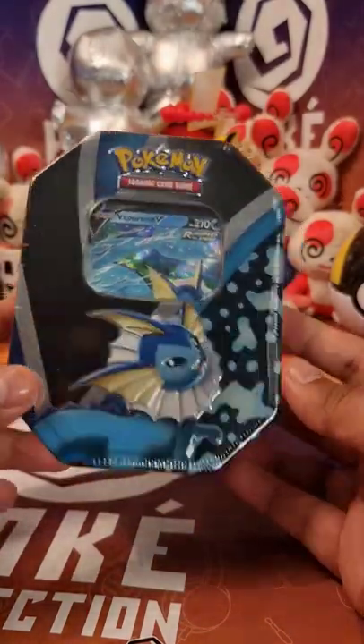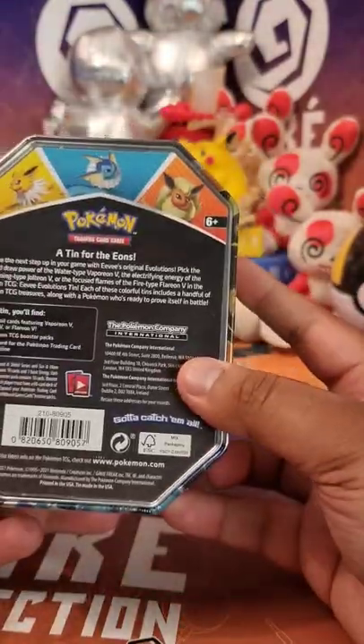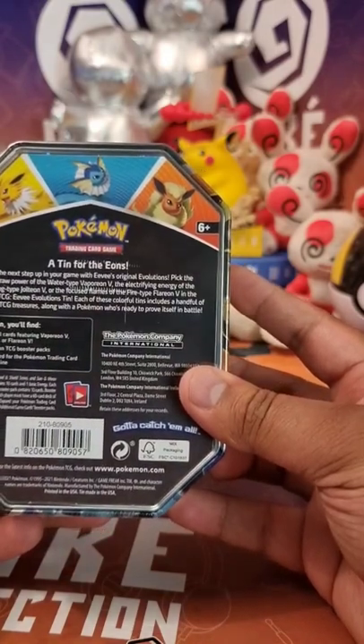This is the first time I've gotten a hold of one of these tins, just one of them. They're Evolution tins, and it features either Jolteon, Vaporeon, or Flareon.